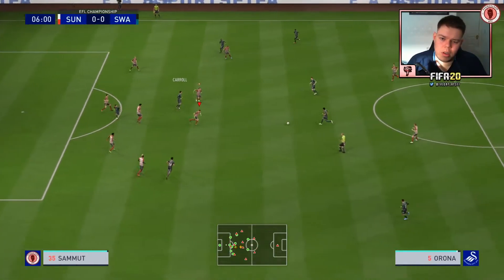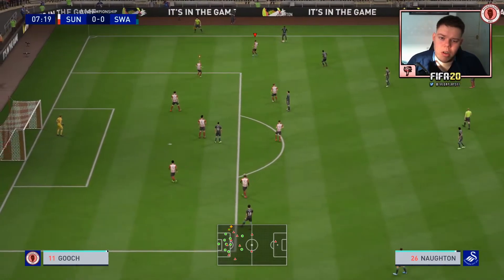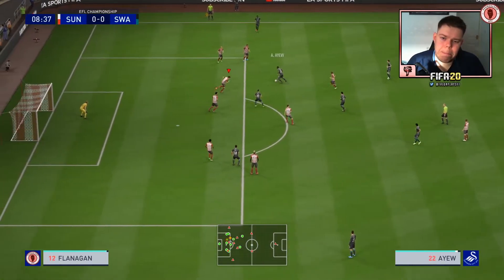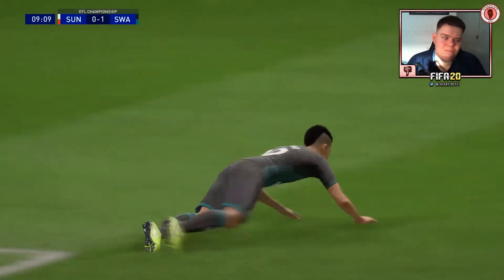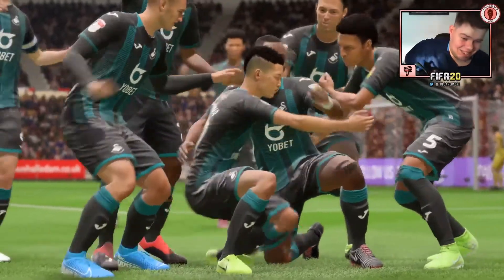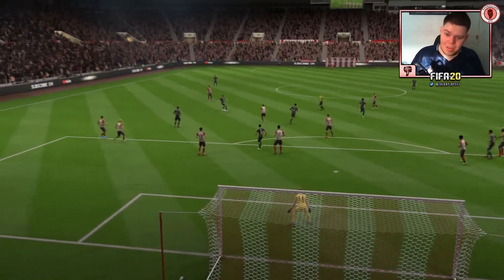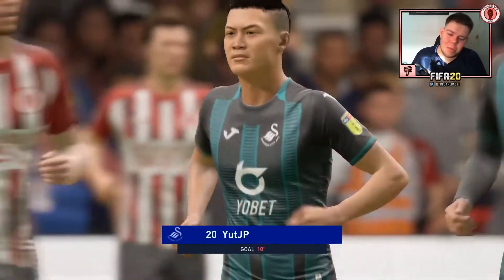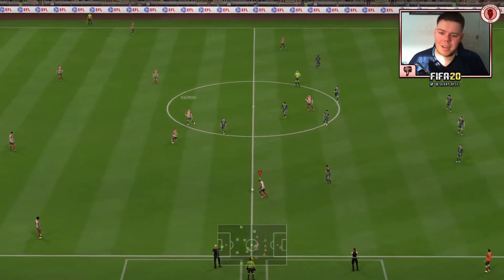Swansea play it back — I'm playing drop back so do what you want. We've actually conceded — wasn't expecting them to be on the front foot from the beginning. Embleton being dispossessed led to their goal. But hold on — it's still nil-nil, it's still nil-nil. What do you mean?